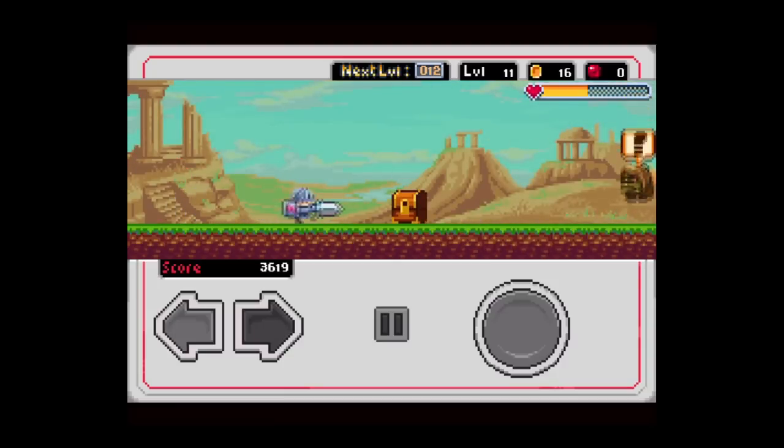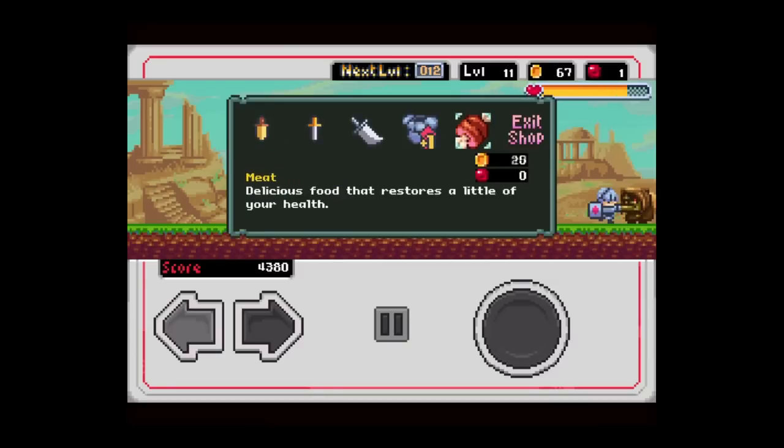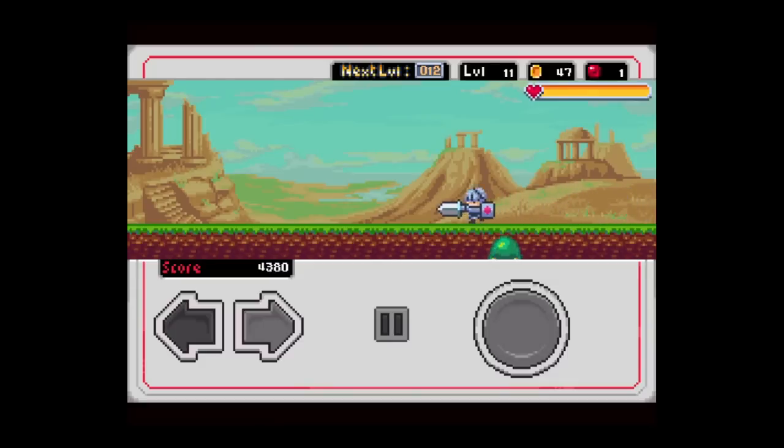I'm going to get leveled up. Now I want to get my chest, get some gold, get some health. I'm going to upgrade my health. I can't upgrade my armor — I don't have enough gold for that. Everything seems too expensive so I'm not able to upgrade anything, so I'm just going to jump into the next level.